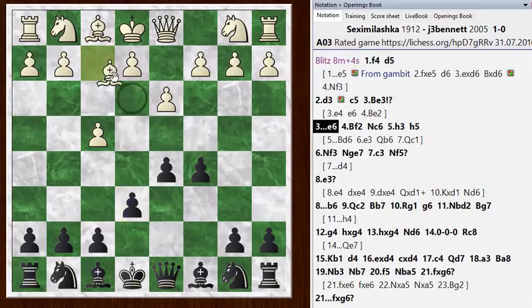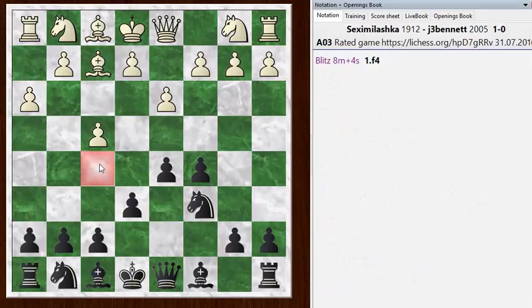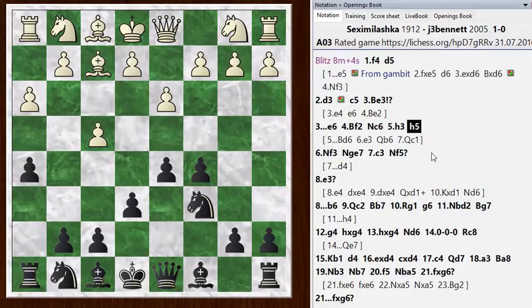I go E6. He drops his Bishop back to F2 — that's his idea. I get my Knight out to a good square. He goes H3, I go H5. The chess engine criticizes this H5 move, although it does have some points — it's preparing the F4 square for my Knight. The engine thinks I could best keep the advantage by playing Bishop D6 hitting this pawn, he defends, then Queen B6 hitting this pawn, he defends. I've gotten two quick moves of development and a substantial lead. H5 still leaves an even game though.